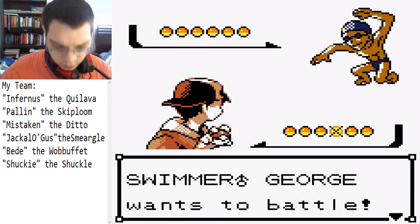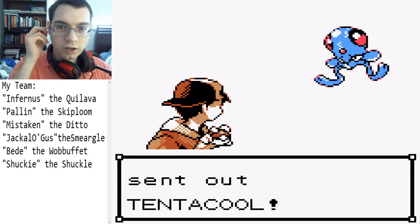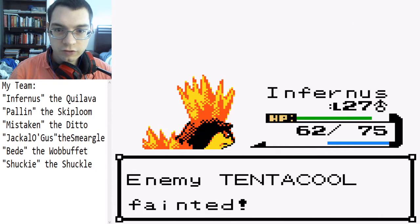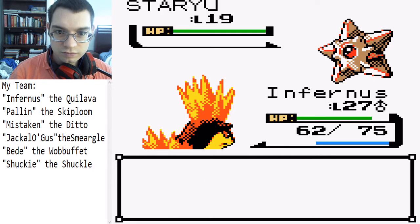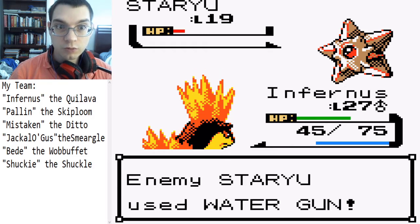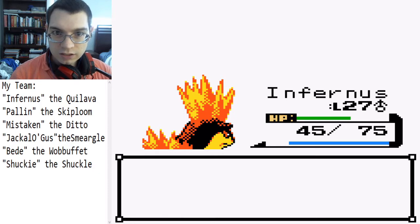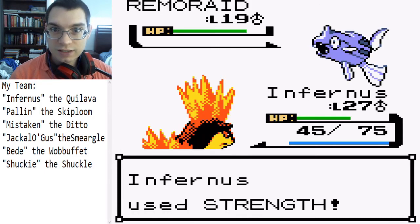Oddly enough there doesn't seem to be a trainer in the southeast corner of these routes on Route 41. I think I still have Pollen in front — I'm just going to go for Infernus' Strength. We didn't get confused. Water Gun did a bit — that was something. Don't underestimate a super-effective move. This is a good time for Infernus because this is a tedious battle.